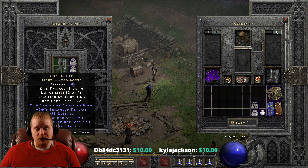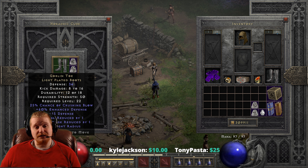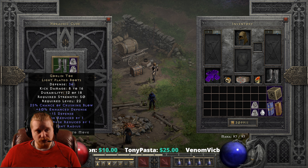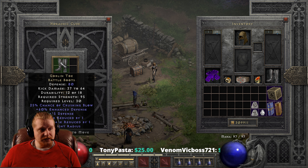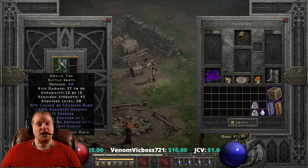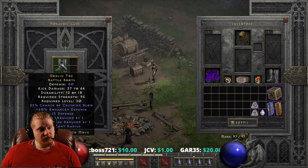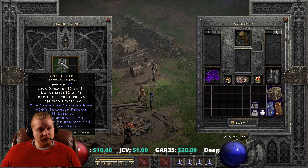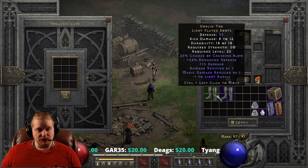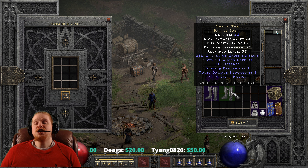So if you would like to upgrade a pair of Goblin Toe boots, you will need a Shael, a Tal, and a perfect diamond. The defense is 34, the kick damage is 8 to 16, the required strength is 50, and the level requirement is 22. That upgrades to a defense of 80, with a kick damage of 37 to 64 on the battle boots. The kick damage has gone up a huge amount from the light plated boots to the battle boots. We get a strength requirement of 95 and a level requirement of 30. The difference between 8 to 16 and 37 to 64 on the kick damage is rather huge.